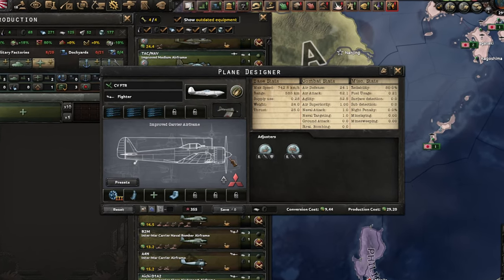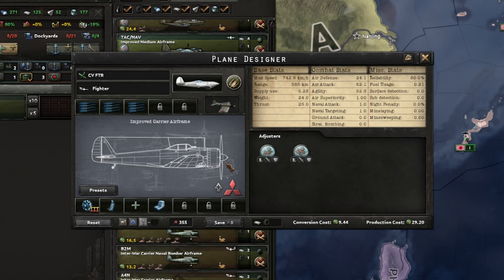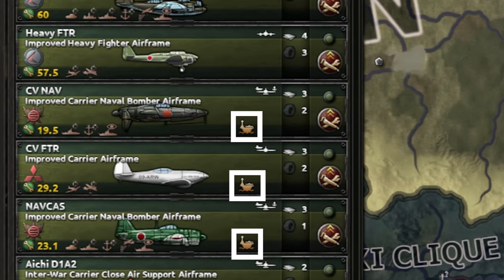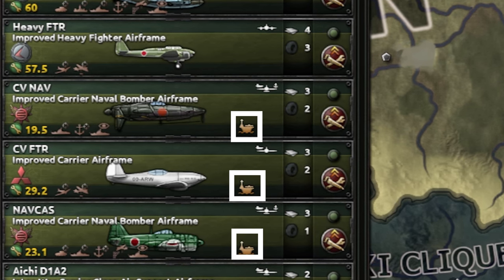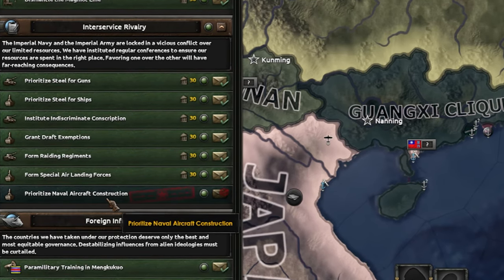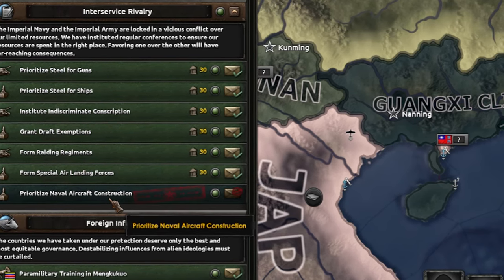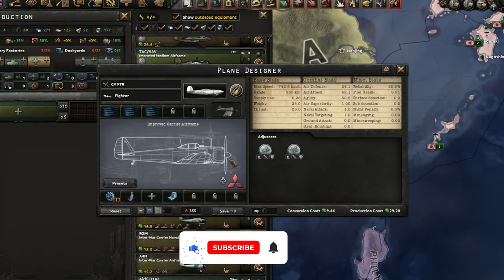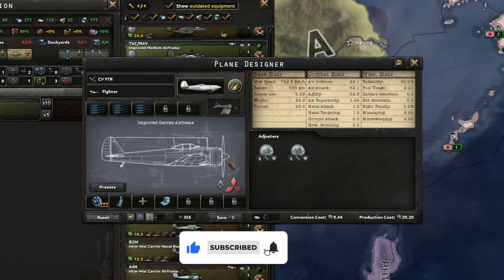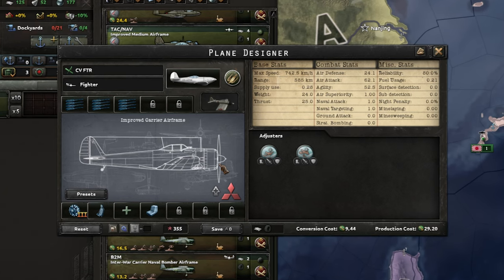What I can do is share my 1940 designs and wish you good luck. Starting with 1940 light aircraft: I recommend that you build all of your light aircraft on carrier airframes. Why? Because the Japanese have this unique decision that makes carrier-based aircraft 20% cheaper. Carrier airframes are slightly more expensive than regular ones, but with this buff, you're actually getting a nice 15% discount to any light aircraft you build.